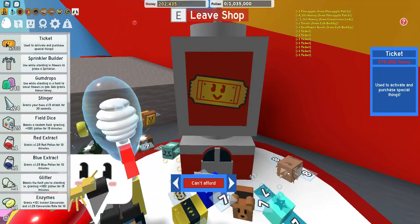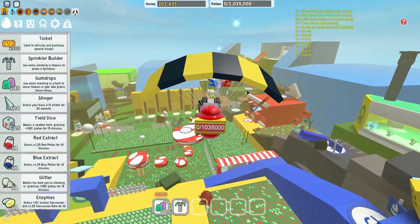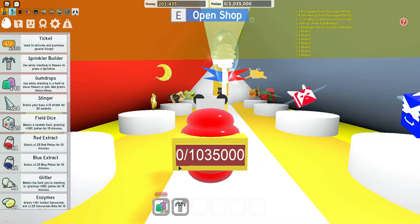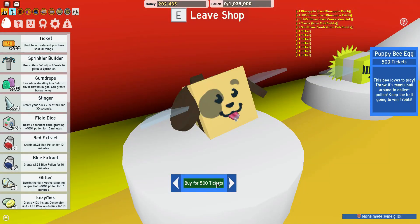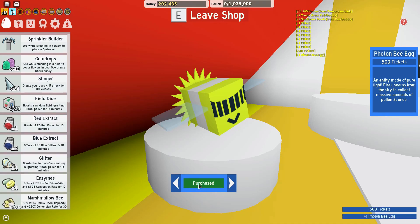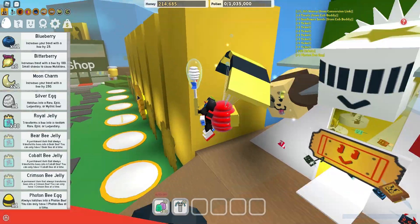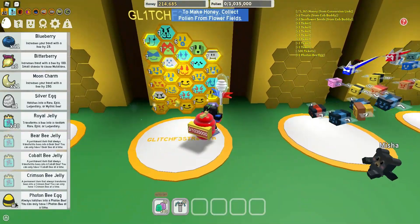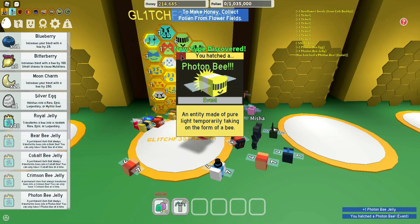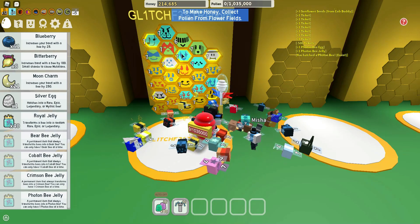We did it — 500 tickets! We literally actually did it. Now let's claim our reward and see how it goes. Once we open the shop, they're for 500 tickets. In 3... 2... 1... Boom! Full Tommy — we did it! Let's do it again: 3... 2... 1... Woo! Full Tommy! Unlimited energy! Awesome — we actually did it!